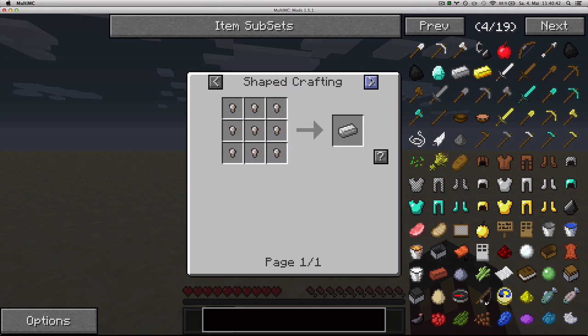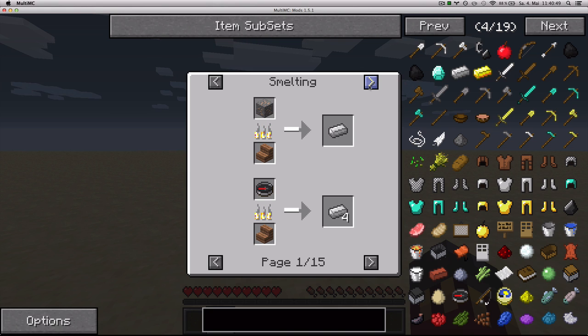Additionally, you can click on the arrows up here, and it tells you alternative ways of making these items. For example, it's telling me now that I can smelt iron ore to get iron ingots.